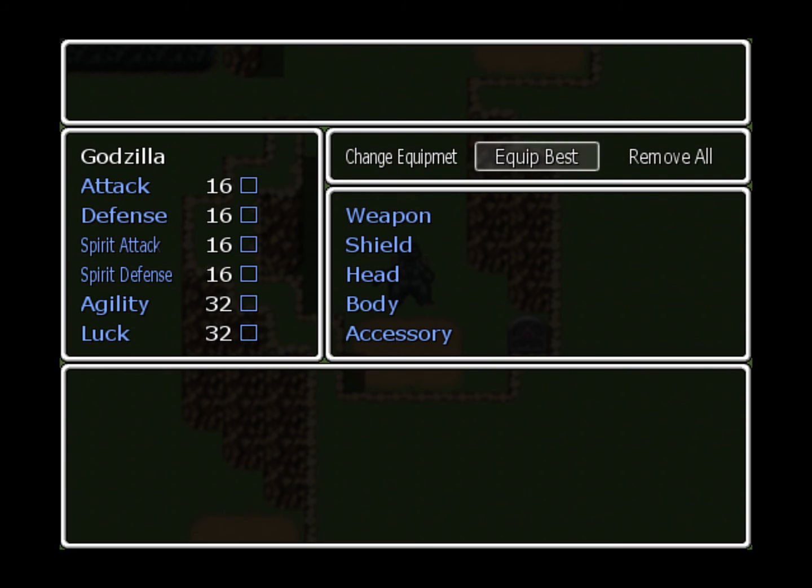Attack governs your overall melee attacks in terms of damage - the higher your attack goes, the stronger your melee attacks will get. Defense governs your physical defense, which will lower all the physical damage you take. Spirit attack and spirit defense work just like attack and defense but are governed towards special abilities - like Mechagodzilla's Eyebeams or Godzilla's Atomic Breath will probably count as a spirit attack. Those will probably end up being changed to special attack or special defense later.